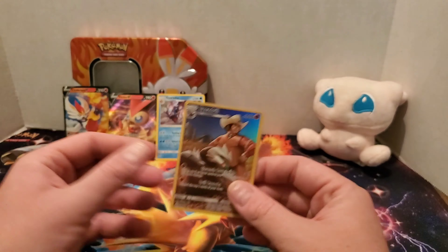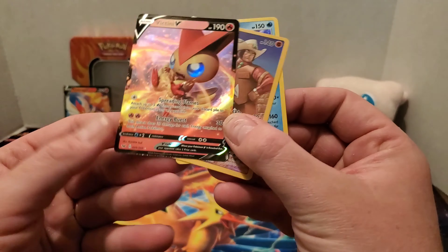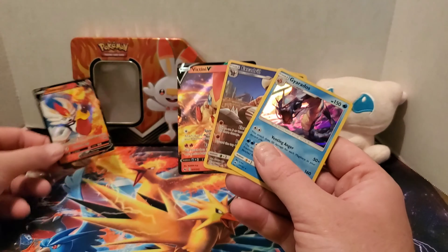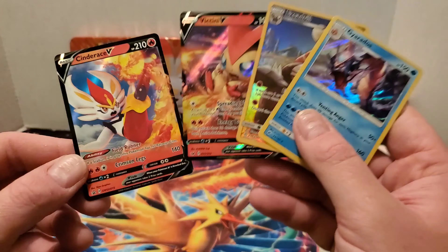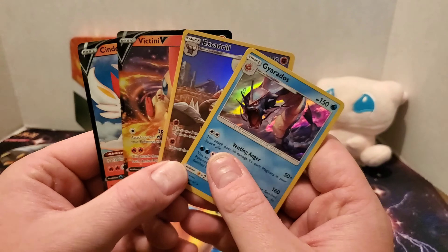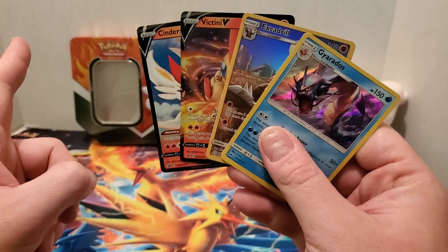So all in all, guys, not too bad of a tin. We did get the Victini V full art, which is nice, and then we got the Excadrill character card, and of course the Gyarados holo and our Cinderace promo holo, which is very nice indeed. I am very happy with this. Anyways, guys, thank you so much for watching. I hope everyone has a happy and safe Easter. Stay tuned for more videos, and don't forget to like and subscribe!